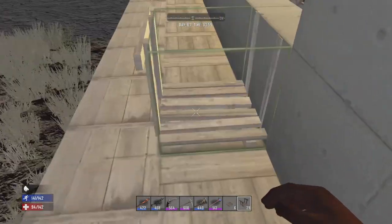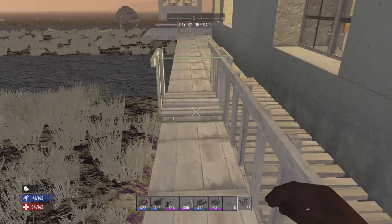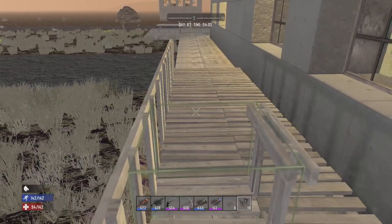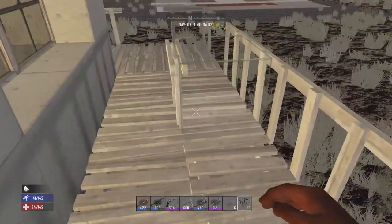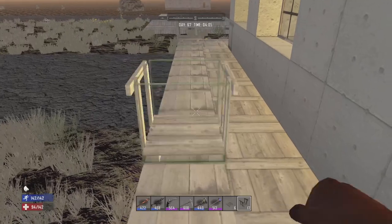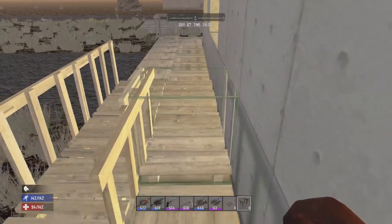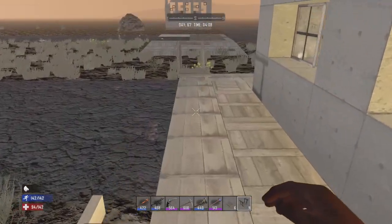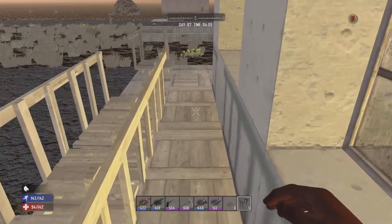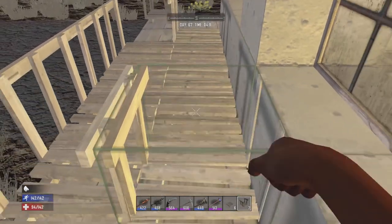I decided on day 70 I got the spider protection laid out and everything, but I decided why not make it a little bit not only look better, but a little bit more sturdy. So I decided to start making some catwalks — haven't used these really much at all. Figured why not, we'll just do this. The catwalks do get a little bit funky with how you place them.